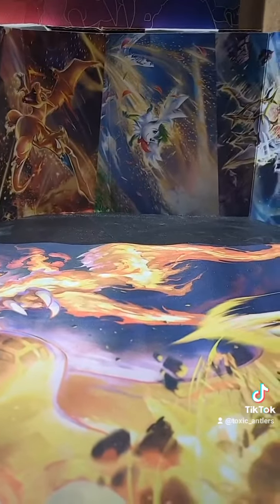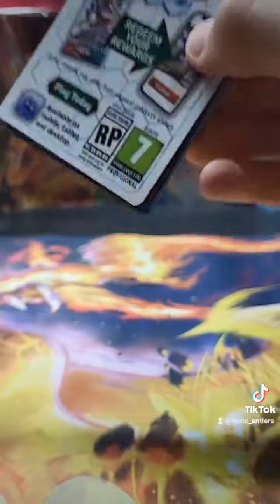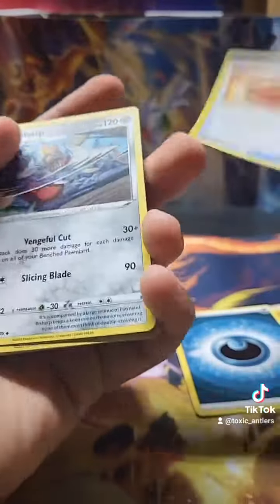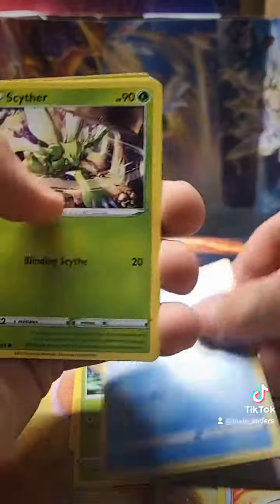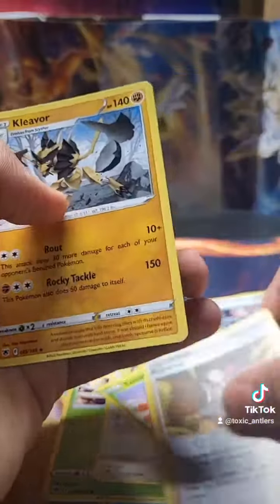We're going to go ahead and start with the Astro Radiant pack. Let's see what we're going to get. We got Rowlett, Aswat, Scyther, Stan Lear, Yama, Roxanne, and Exlevior.